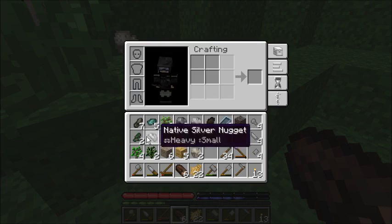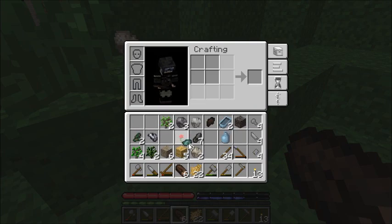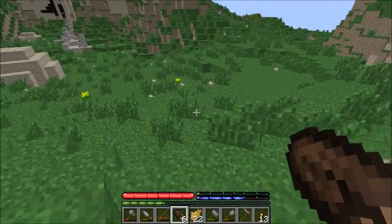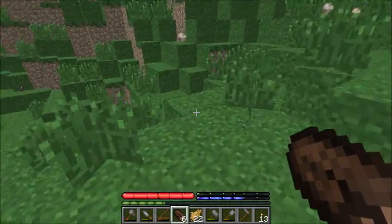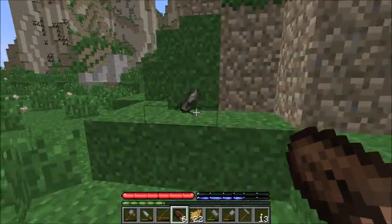How much considerite do I have? I think I need about sixteen. I need a specific amount — roughly one fourth needs to be copper and the rest needs to be tin, if I remember correctly.